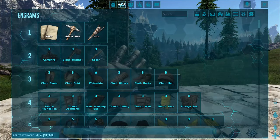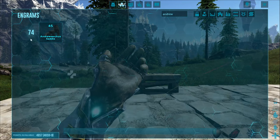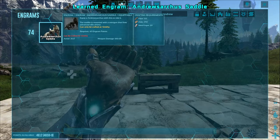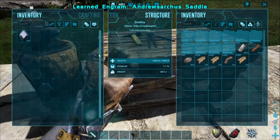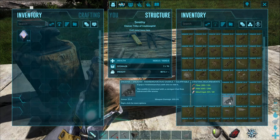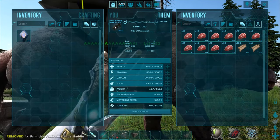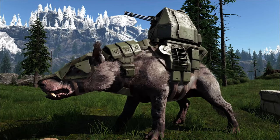In order to make the saddle for the Andrusarkas — and you're going to want to make the saddle — you need to be level 74, and it costs 45 engram points to unlock. It's very easy to make; it just requires fiber, a little bit of metal, and a little bit of hide. It's very low cost for what you get, because what you get is an airtight turret with a minigun on it.